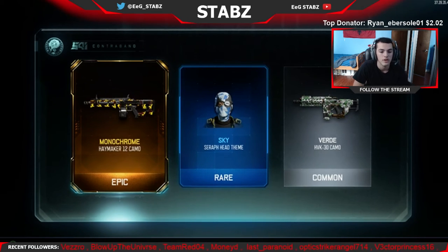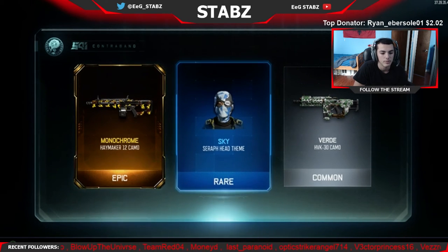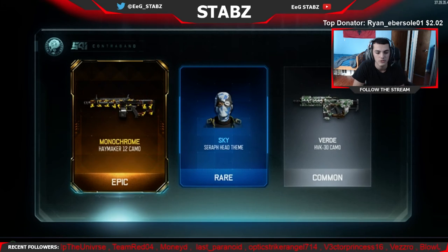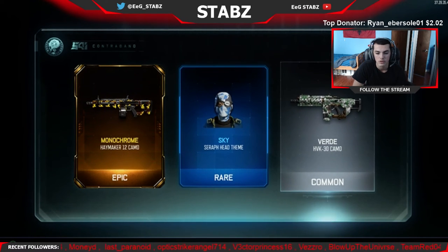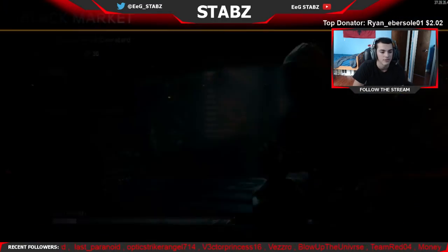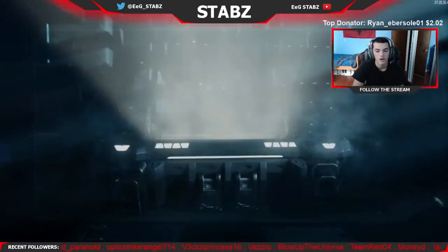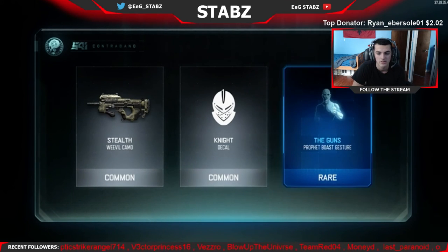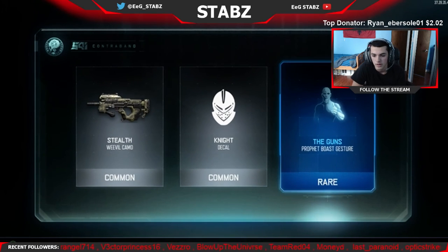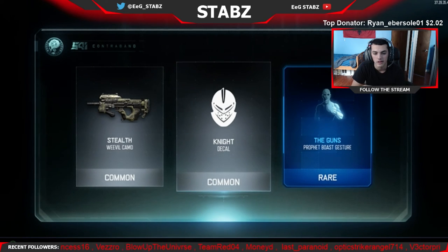But it is on the Haymaker. If it was on the KRM that'd be better, because that's the only shotgun I would use. We got the Sky Seraph Head Theme. I don't really use the Seraph too much, but if you could change the color on that, that'd be really cool. HVK Verde Camo — I already have that. We've got three more. Stealth on the Weevil — that just looks like ass. Night Decal — don't use those. And then the Guns Profit Boast Gesture — that actually sounds pretty cool. I'll probably put it on later just to see how it sounds.